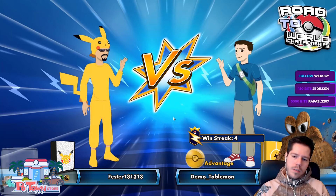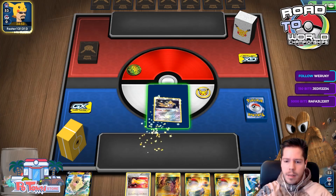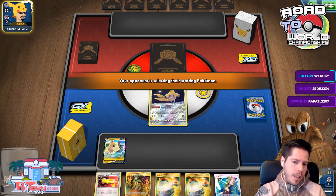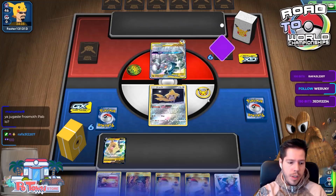We might be up against Rillaboom, maybe Grass Dragon, Executor... I honestly don't know. My opponent wins the coin flip and chooses to go first. I insist my opponents are continually making a mistake by doing this. I'll bench the Morpeko — if it gets Prized, that's fine. Looks like we're up against a Grass ADP deck.